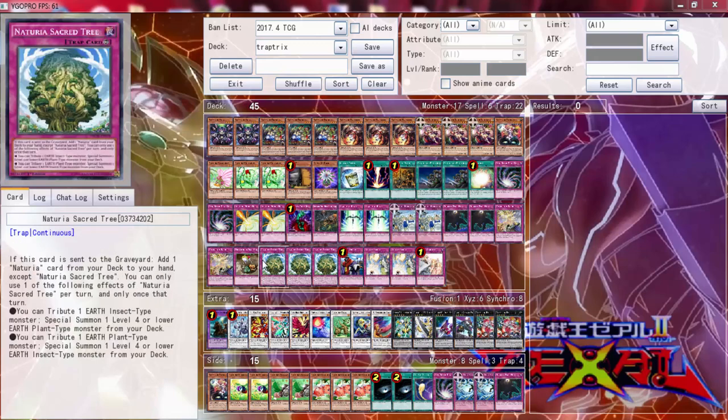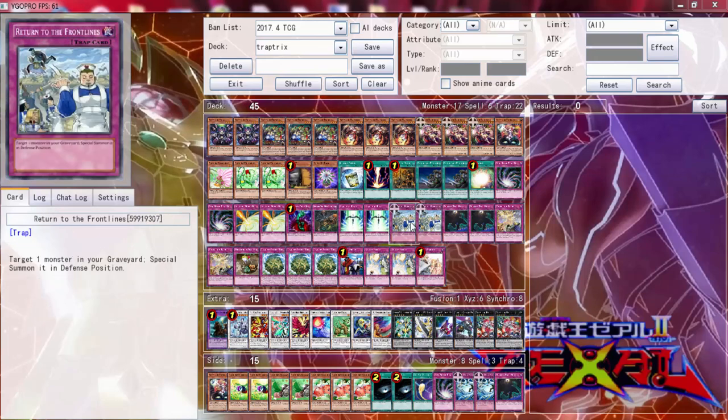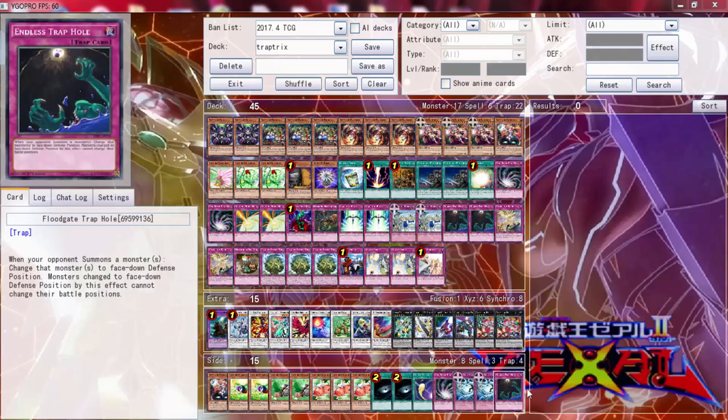Also I took out one Call of the Hundred because Oasis of the Dragon Souls completely outclasses it. With Oasis you can chain it and your monster doesn't die. We could possibly bump Oasis to three because Call of the Hundred is completely outclassed. The only reason you'd want Call of the Hundred is if you want to play three of these and get more possible summons. But Oasis is just a lot better - it's not attached to the monster, and you can't really MST it once activated unless they have a warning. So that's good. We've added the side deck now.